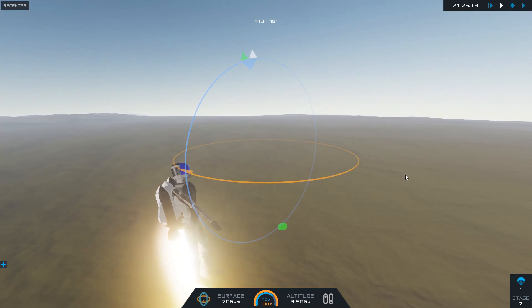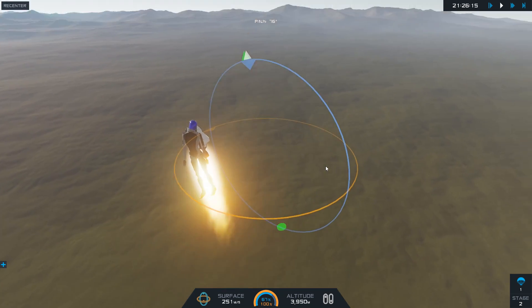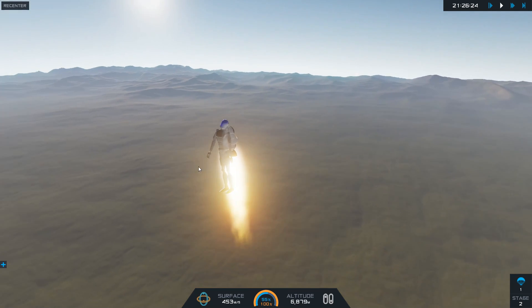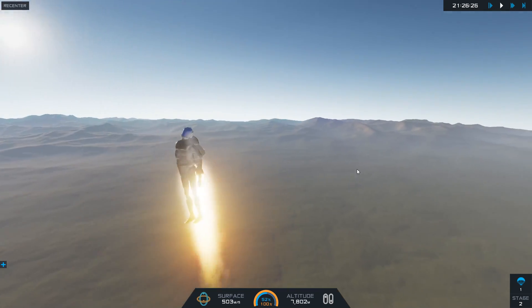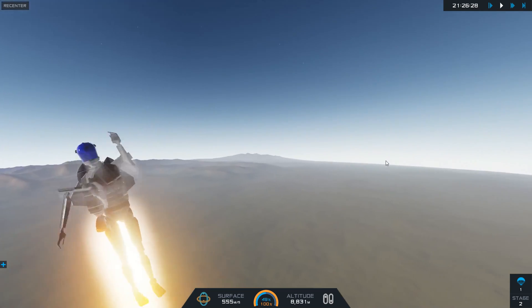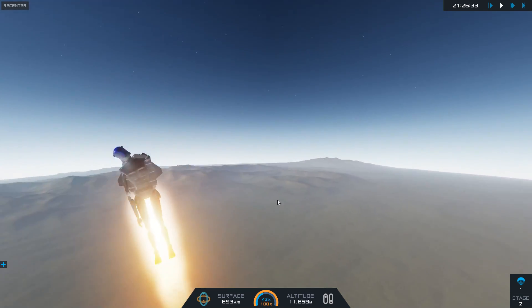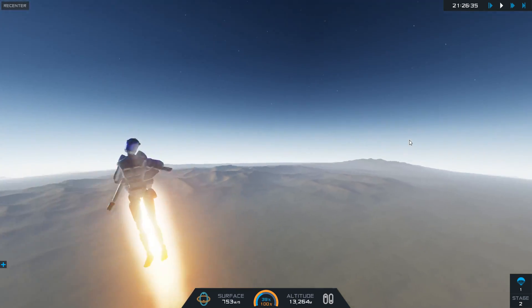We might run into an issue here. Still going straight up — we might actually make it to space. It looks like it has one more parachute stage though. Oh no, is this supposed to happen? Is this safe? I think we're breaking through the atmosphere, and clearly he's very happy about it.